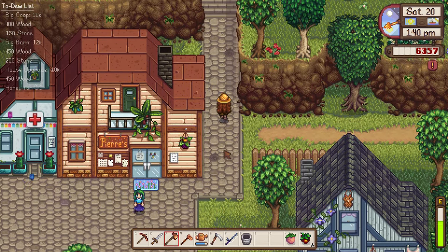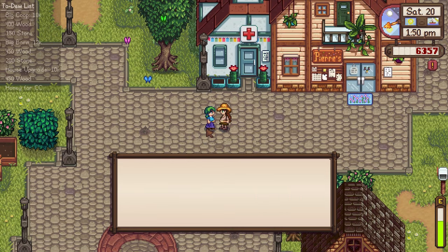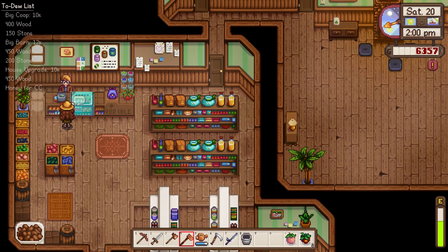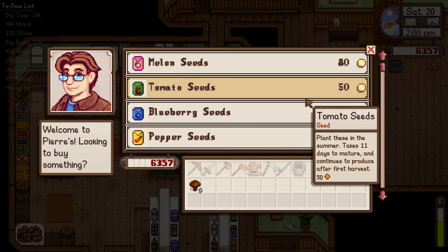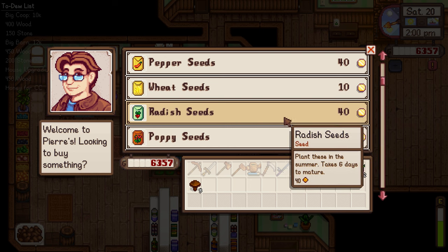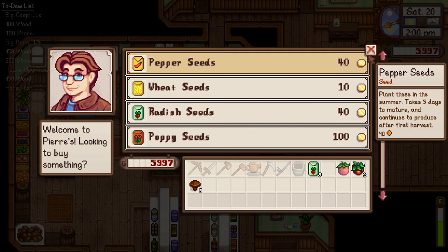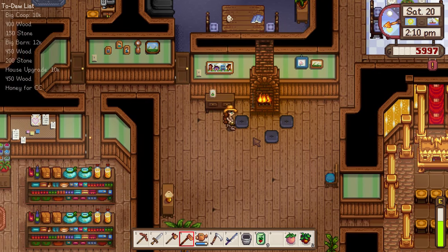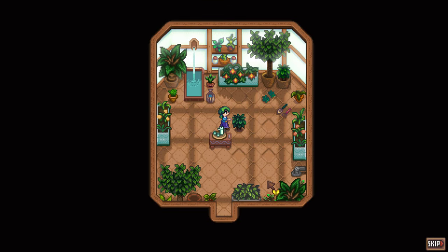We can go and say hello to Caroline, and I know she would like some flowers. Her little circle is green — I think we might be able to get her heart event. Pierre, I do have an empty plot for crops, but we don't have time to grow more melons. Let's grow some radishes — we haven't grown those yet, and they only take six days. Let's find out if we can get Caroline's heart event.